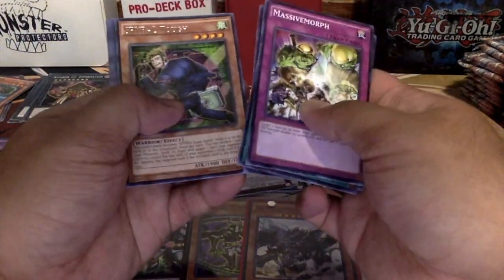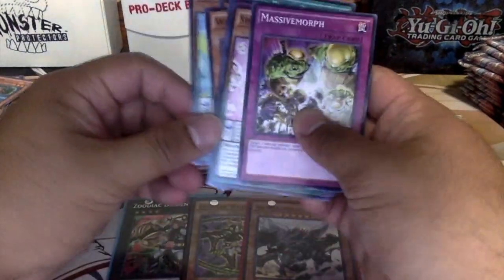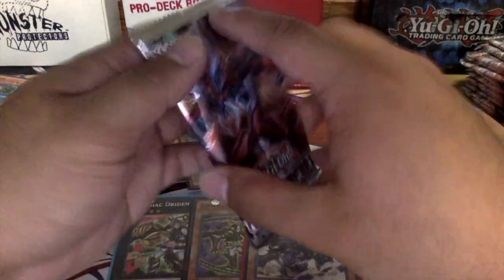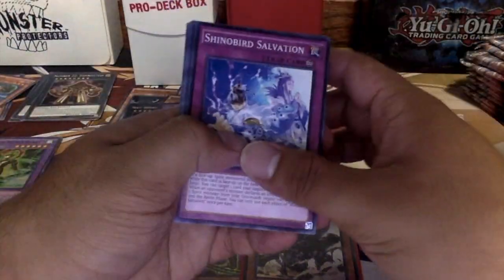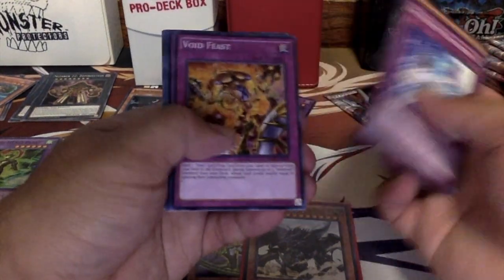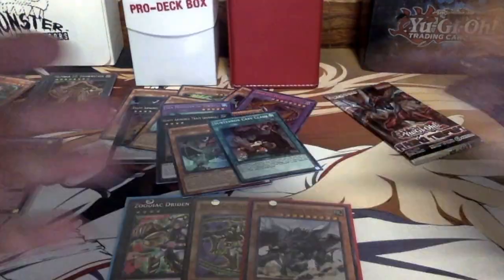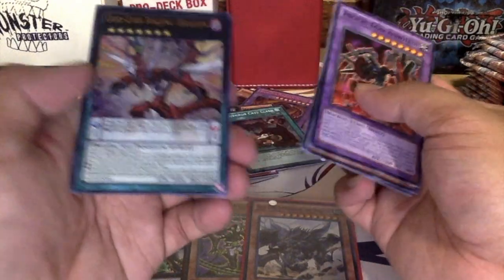I gotta get a new binder now too. Massive, more Spiral Sub — that's four. Snowbird Salvation. Sub-Terror Cave Clash — I think my friend is looking for that card, so I pulled one — now he has three, I believe, if I give that to him. Last pack for the right side: Glutex Sign, Flower Cardian, and Odd-Eyes Raging Dragon. Not bad.